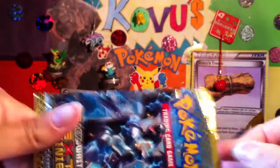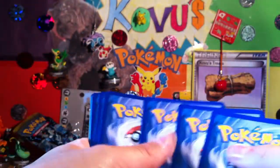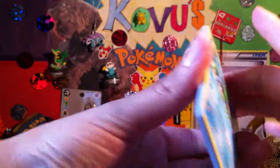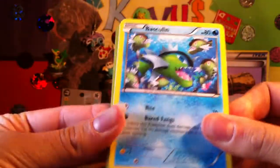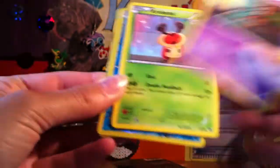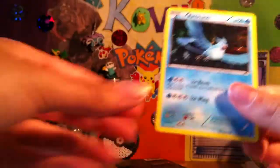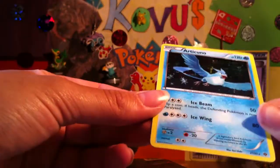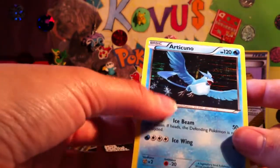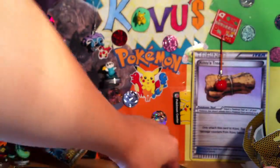I'm having trouble opening them there. So we've got Basculin, Luxio, Prism Energy, Panpaw, Elgayum, Krikatot, Riolu, Fariseed, Staryu Reverse. Oh! And an Articuno holo — it's nice. These holos are a bit weird that they're not holo down the bottom. I don't know if you can actually see it, but if you've got one you'll know what I mean. It's not holo down the bottom for some reason.